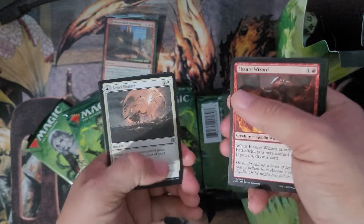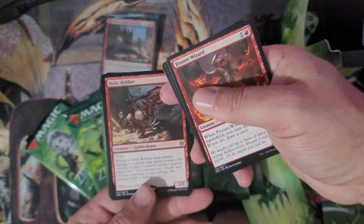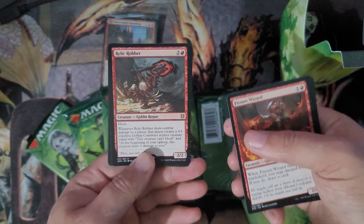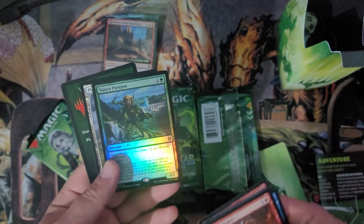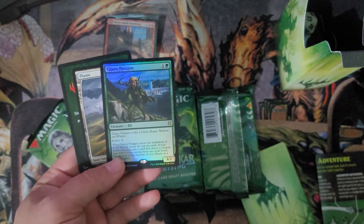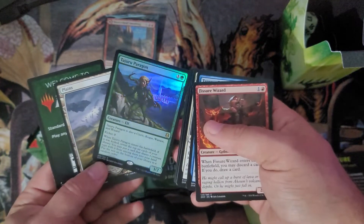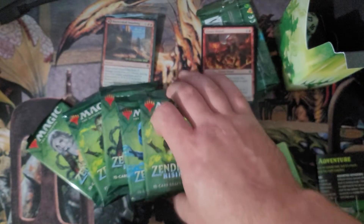Sejiri Shelter is a great MDFC. Relic Robber is our rare — this dude has haste, it's a 2/2, and then it makes a 0/1 goblin construct artifact creature token; that creature can't block, and at the beginning of your upkeep it deals one damage to you. Interesting. And then we got a foil rare — Juro Paragon — which has the party mechanic from Adventures in the Forgotten Realms, so it can be a cleric, rogue, wizard, or warrior. Full art plains. That was our first pack, nothing crazy there.